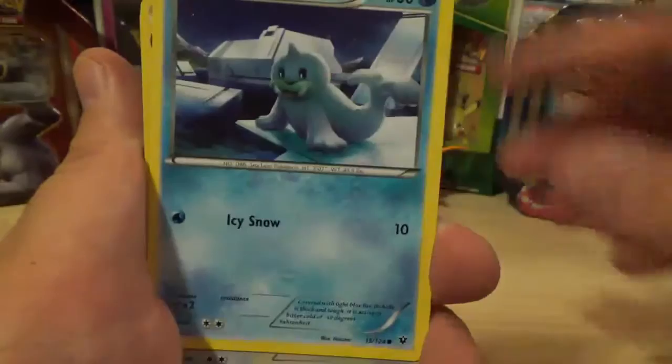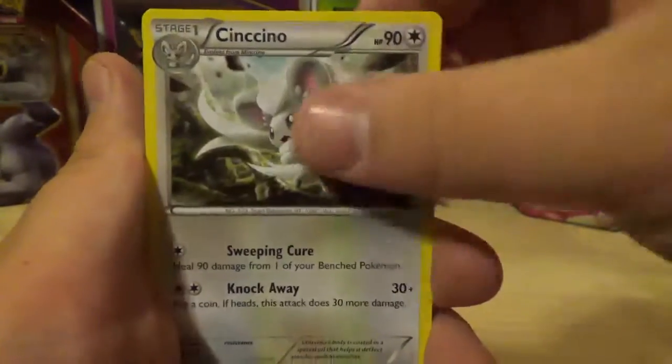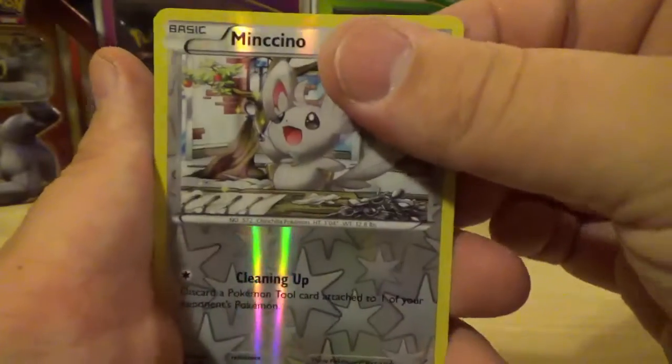Fennekin, Seel, Loudred, Fairy Drop, Cinccino — and a Minccino reverse holo which is just a common. Our rare is a Kabutops non-holo rare.